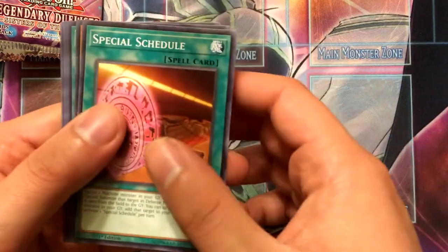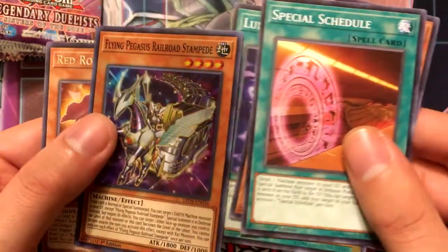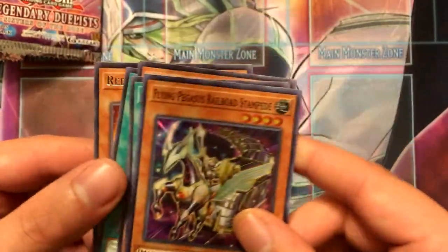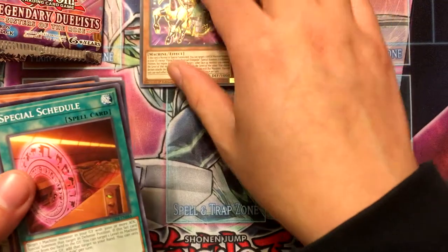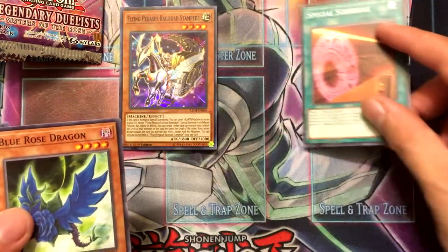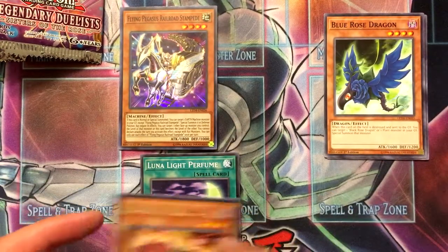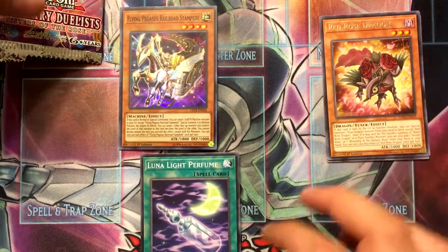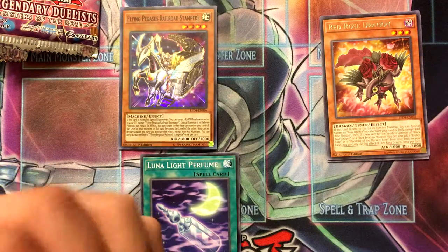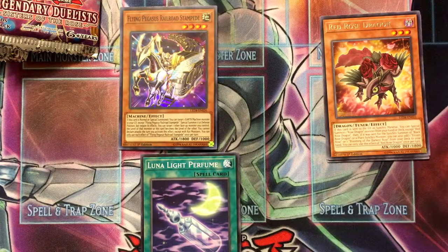Starting off: special schedule, Blue Rose Dragon, Lunalight Perfume, and we start with the super rare Flying Pegasus Railroad Stampede, and we got Red Rose Dragon as rare. Off to a horrible start with a stupid train card.